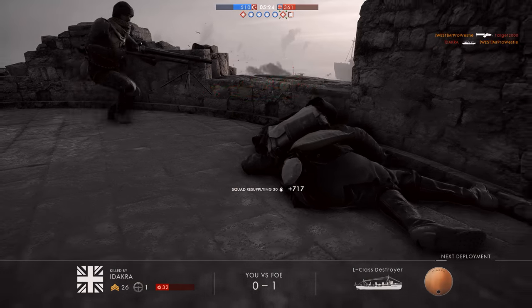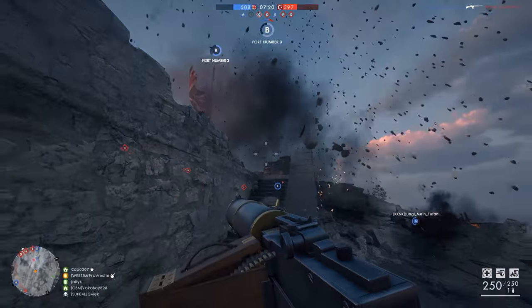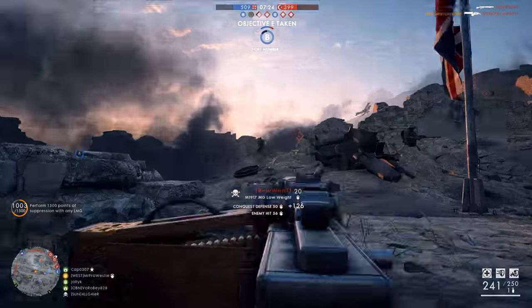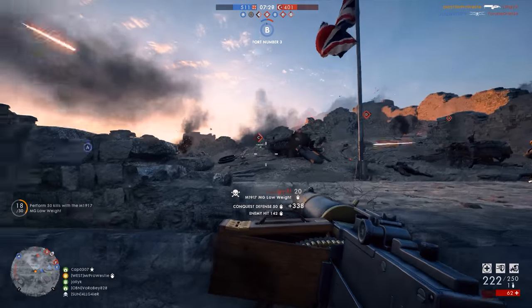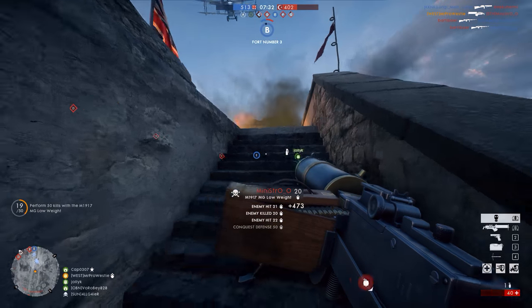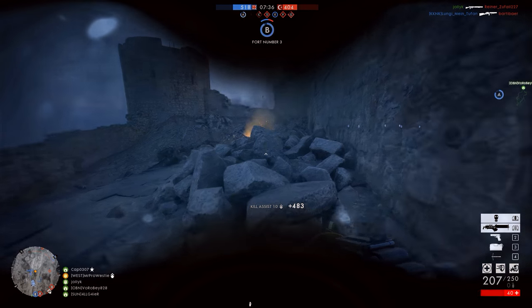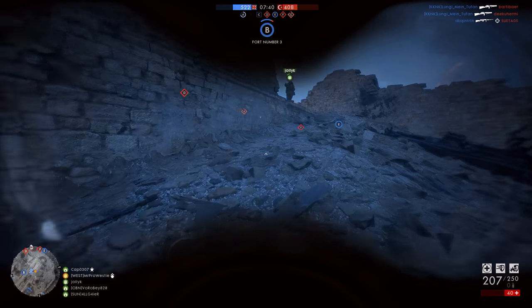What you've got here are two variants that work best at entirely different engagement ranges. The low weight will be perfect for the more mobile support player who wants to directly engage in battles, bumping into enemies at mid to close range where fast bullet spread recovery is extremely important. The telescopic variant suits a player who likes to suppress targets and provide covering fire from a distance, which is still a very viable tactic in Battlefield 1.